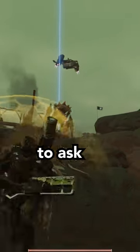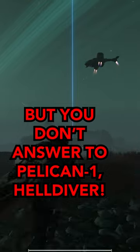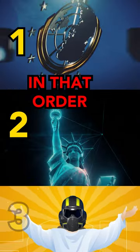Instead, Pelican 1 will get on the radio to ask all Helldivers to get to the extraction point. But you don't answer to Pelican 1, Helldiver! You answer to Super Earth High Command, Lady Liberty, and God in that order!